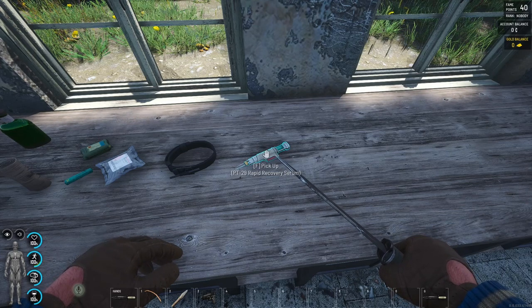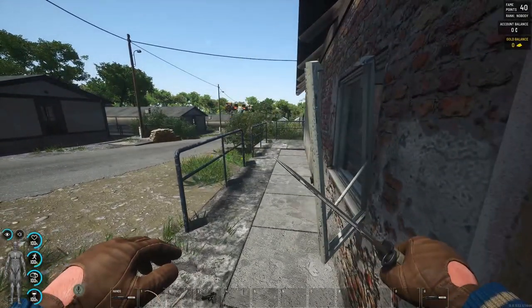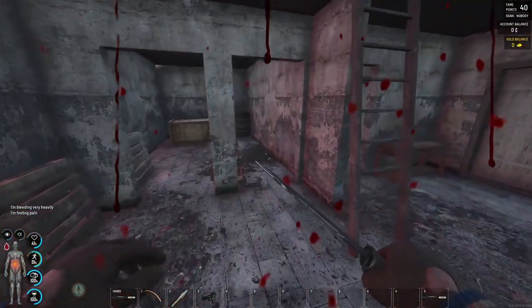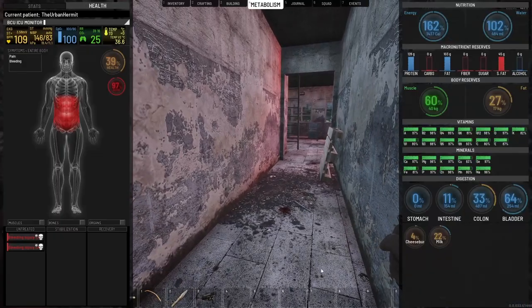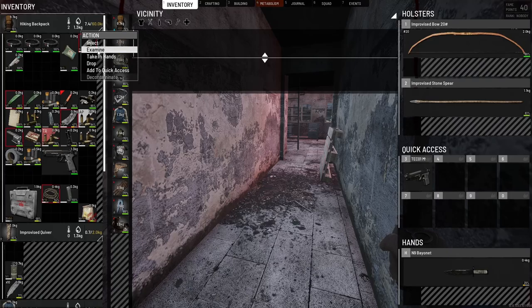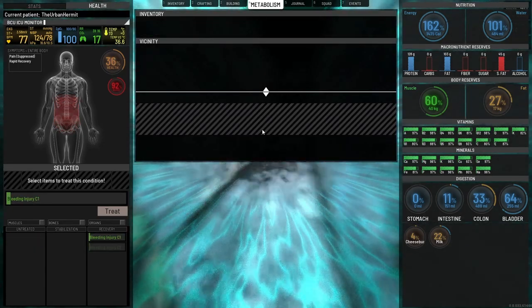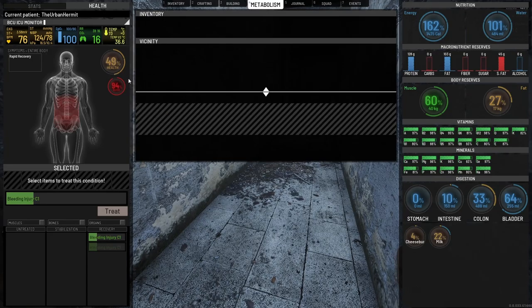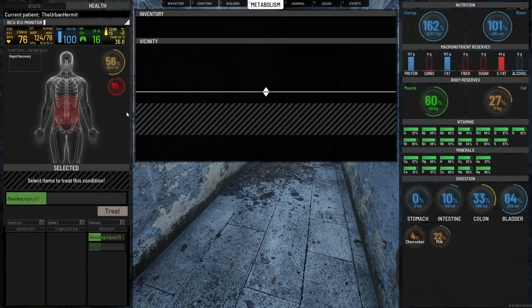I'm going to get the NPC to shoot me to demonstrate. He gave us two C4 injuries there. If we go into our inventory and inject the Phoenix Tears, as you can see our two C4s have gone straight to recovery and our health is now shooting back up from 35% straight back up to 100. Our blood will eventually go back up as well.